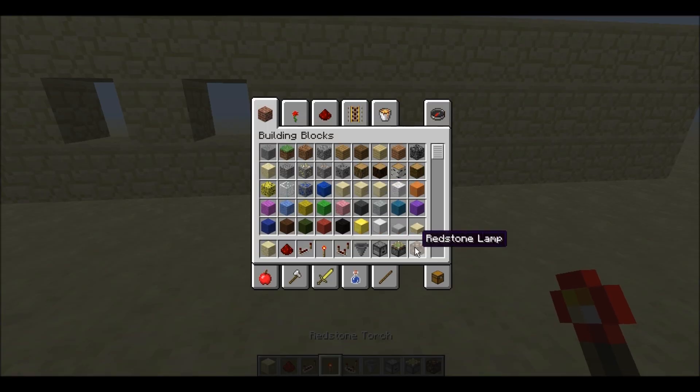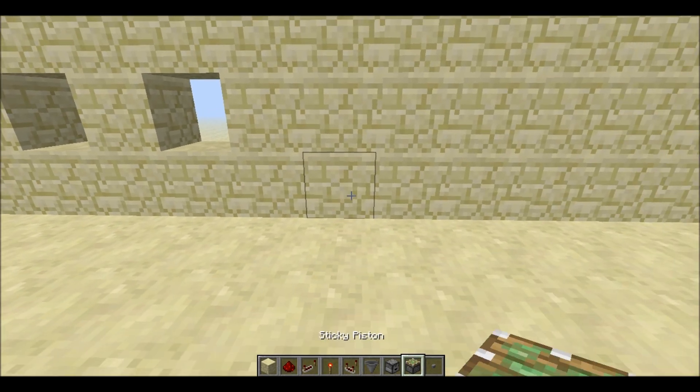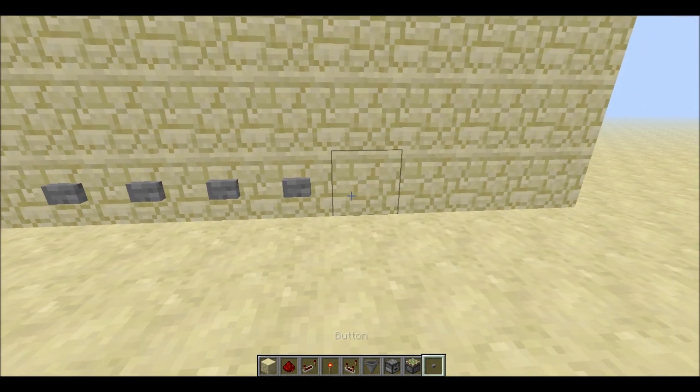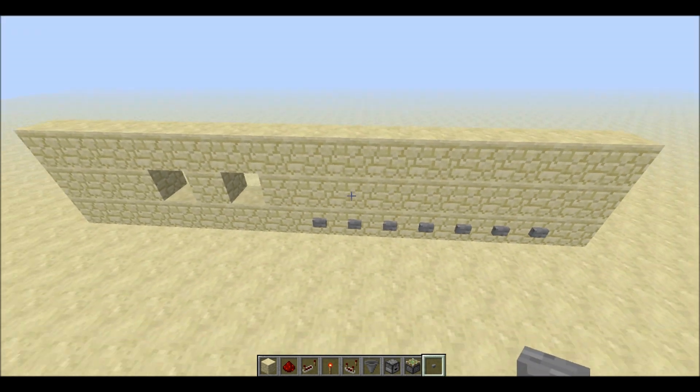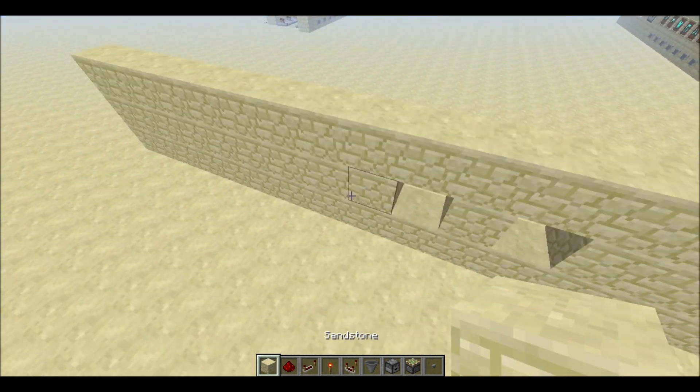Let's go ahead and place the buttons that we will have on the outside of our machine. Now above each of these buttons you can put an item frame or whatever to represent the item that is being dispensed behind this wall.